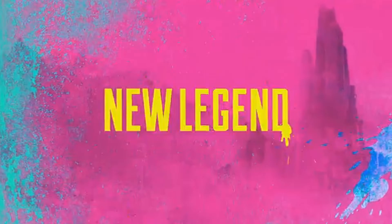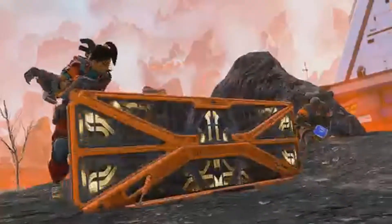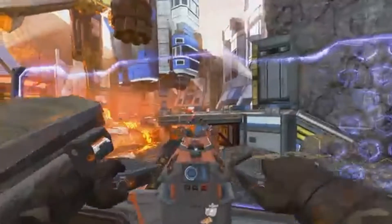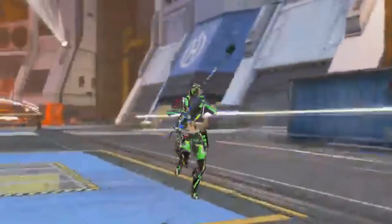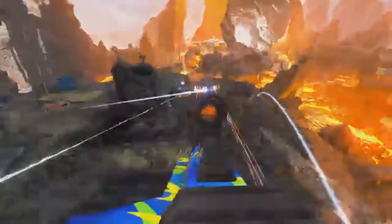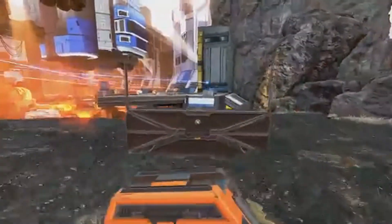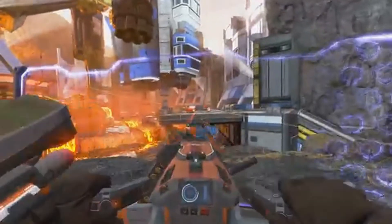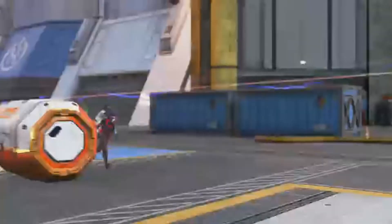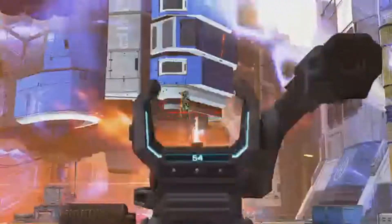Now it's going to show us Rampart's new abilities. This looks terrible — anybody can use Rampart's gun and her wall. Imagine the third parties: you're in the middle of a fight and there's some people up on a hill with amped walls. It doesn't even matter if you have cover — you're just gonna get lasered from a mile away.